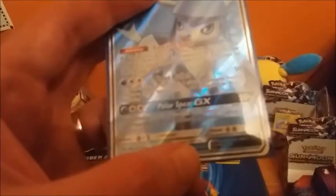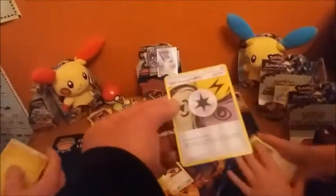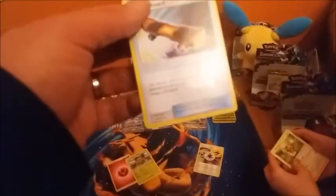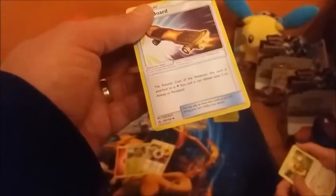Polar Spear is nice and Frost Bullet is not bad either. Another ultra rare - what is it? What does Unit Energy do? This card provides different types of energy, kind of like a Rainbow Energy but not quite. Also, the retreat cost of the Pokemon this card is attached to is one less, and it can retreat even if it's paralyzed. That's quite cool.